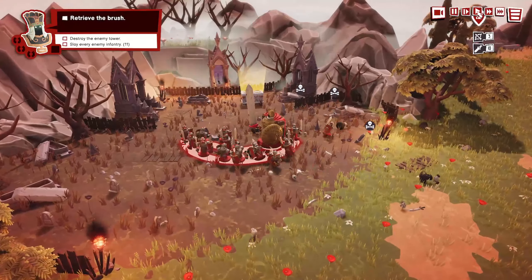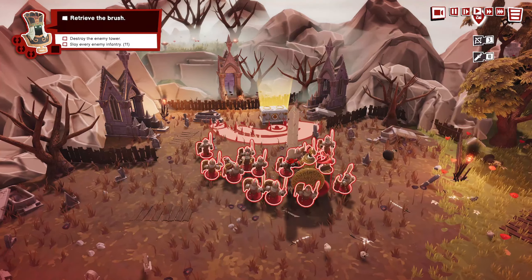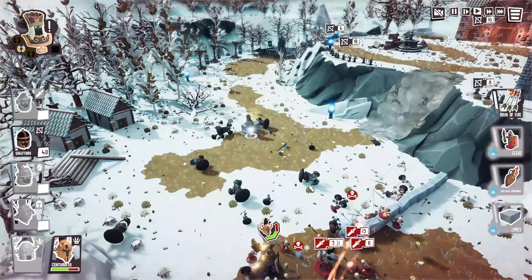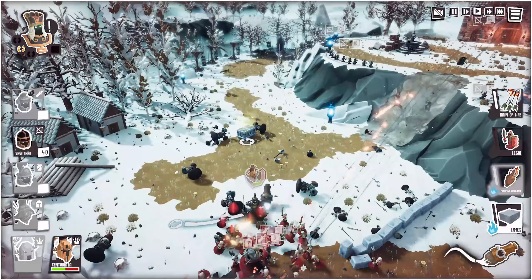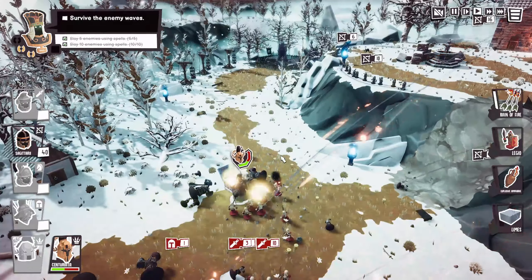Tip number four: occasionally in Toy Tactics you'll come across secret chests that contain powers to make your troops more powerful. You can alter characteristics — there's one that sets the enemy on fire when fighting them and one that defends against ranged units and archers. You may want to switch blessings later in the campaign. If you ignore these chests without finding them and getting the power out of them, you're going to weaken yourself later in the game.